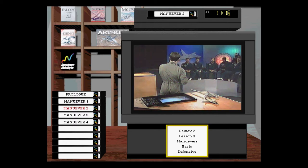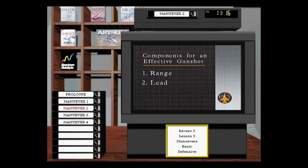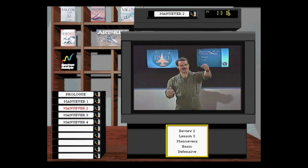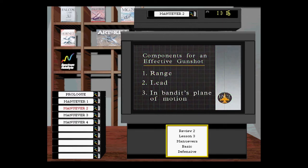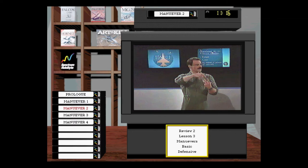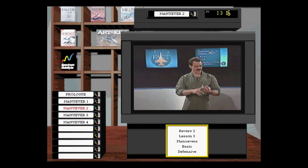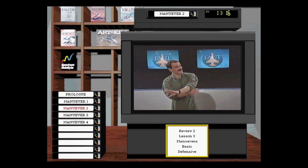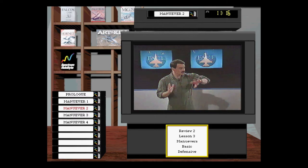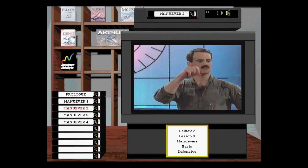For gunshots, for a guy to kill you with a gun he needs to solve three problems: be in range, have his nose in lead pursuit — because it's like Kentucky Windage shooting a duck, you've got to shoot out in front — and be in plane. Which of those can you deny him? You can't deny him range — you already tried your best turn and he got in on you. You can't deny him lead — if he drives to the elbow and at 3,000 feet pulls his nose to lead, you can't stop that. The only one you can effectively deny him is plane of motion.